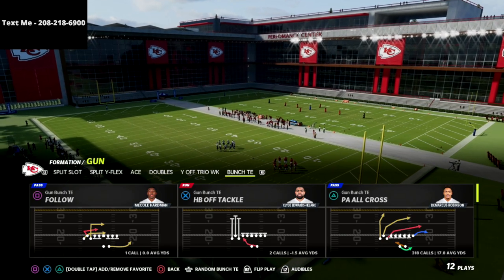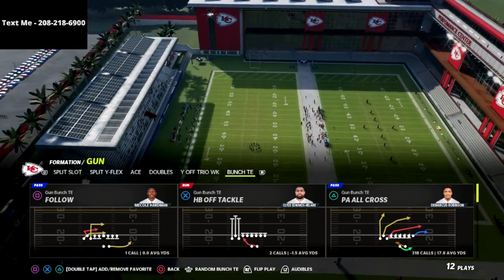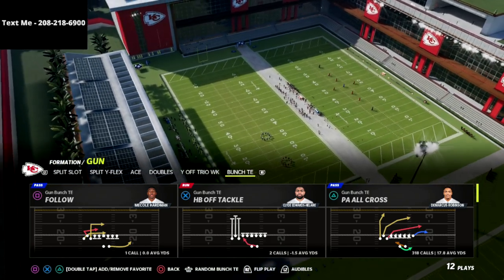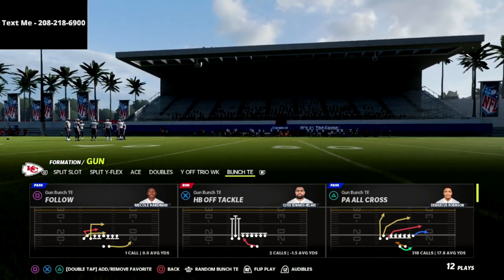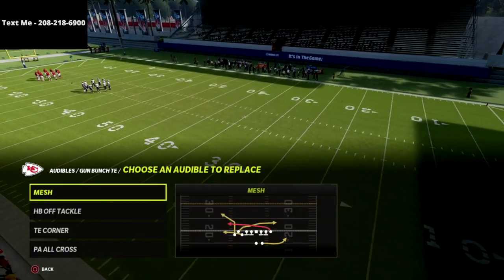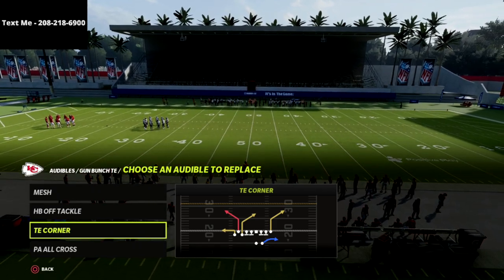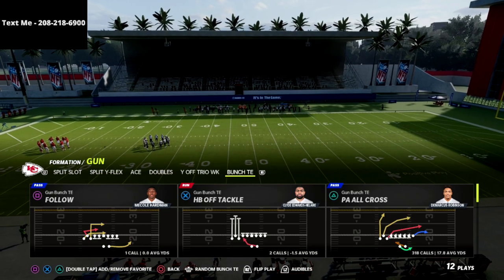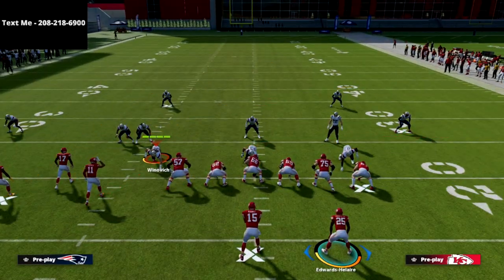If you want to get my full bunch tight end offensive guide, I'm going to put a link to that in the description of this video, and it will literally walk you step by step through how you can absolutely dominate people on the offensive side of the ball. There's a link in the description — you can get it for just $15. When you come out of the run heavy playbook, it has the tight end corner as a quick audible. So you just come out in the PA all across, and we are going to break this down right here.